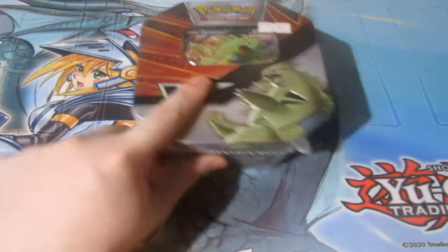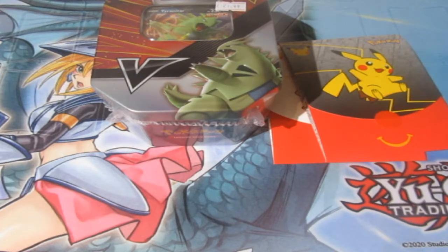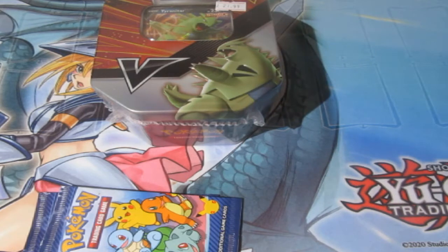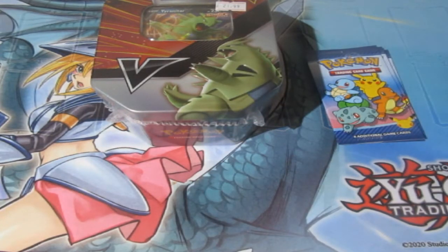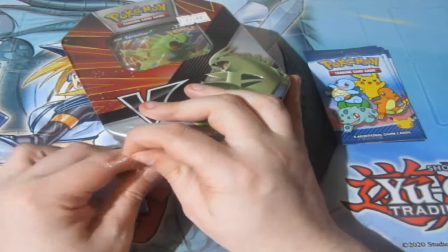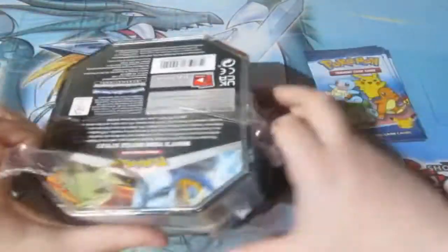Tyranitar needs to pull it out of the bag to do this. We got ourselves three extra packs here from McDonald's. The rules are simple: the promo holo rares are worth one point. If it's a reverse foil rare, it's worth no points. A GX, a V card, EXs — they are worth two points. A full art is worth three. A rainbow rare is worth four points, unless it's the most valuable card of the set. The most valuable card, or the gold cards, are worth five points.